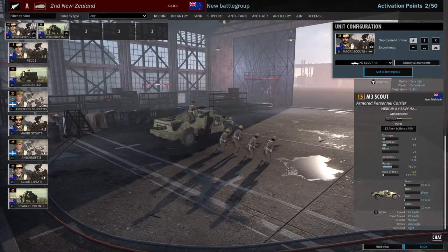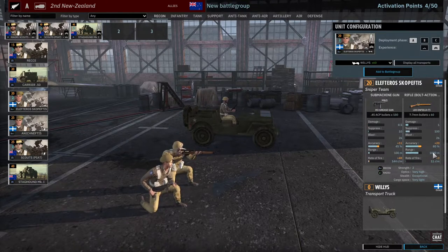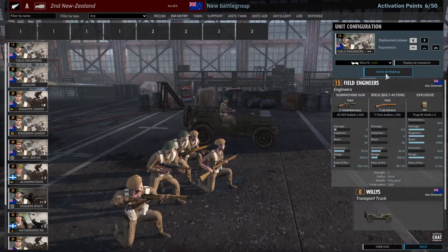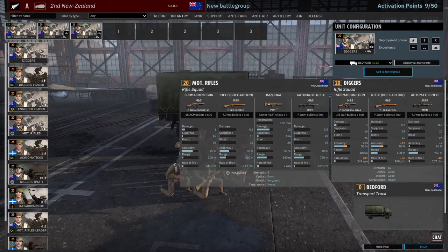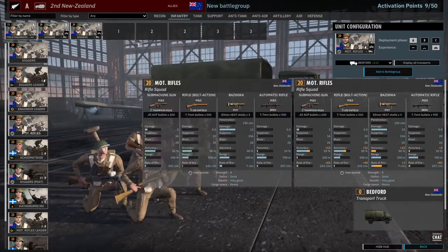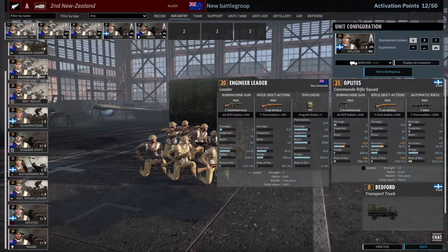And what's the infantry? The Maori Scouts - two Thompsons, two MP. I could bring that as well. And there's a sniper. Field engineers we could bring in A phase for speed. Let's bring some Diggers around here for numbers. Maybe some Maoris as well - there you go, with some uplights. This could be my A phase infantry.